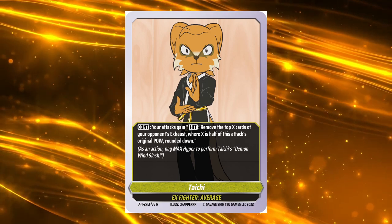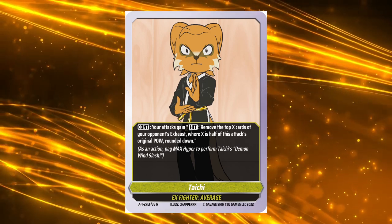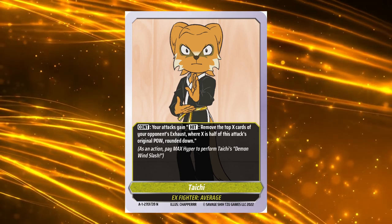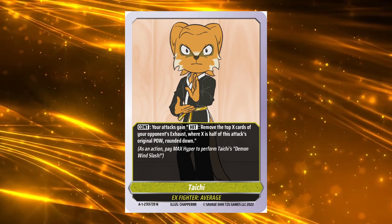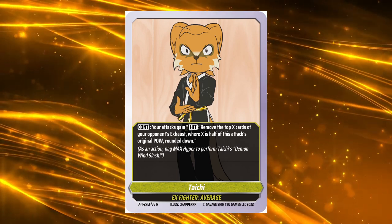Yellow as a whole doesn't really like level 2 attacks — they interfere with its game plan — instead choosing to focus on level 1 attacks. So most of the time you'll be removing 1 or 2 cards. This does add up over time, and as we'll see in coming weeks, this isn't Taichi's only way to remove your opponent's cards.